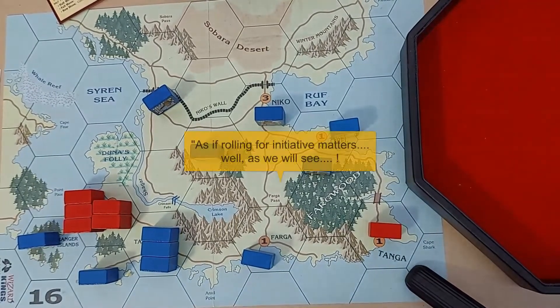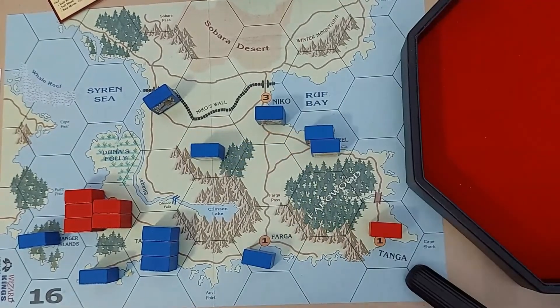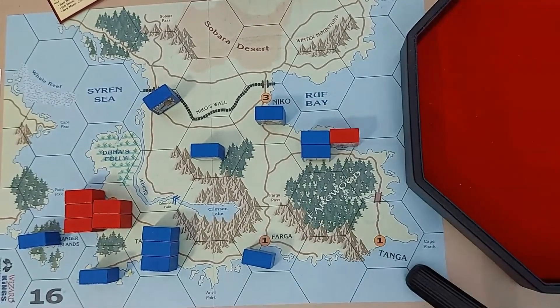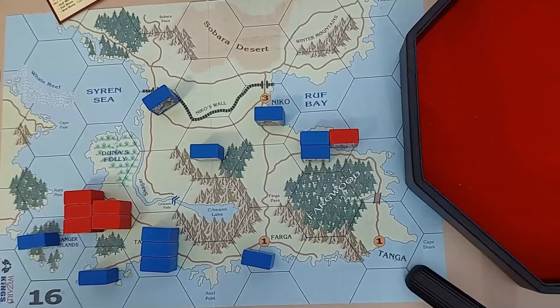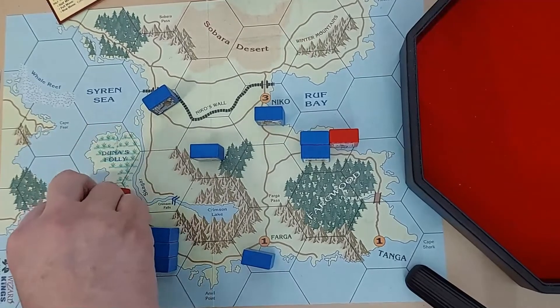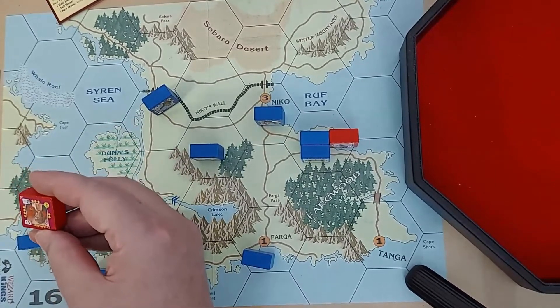We'll roll for initiative — not that it really matters. The Amazons will have to go first. For lack of anything better to do, they would sacrifice themselves there — it makes sense to do a spoiling attack out of there. They could pin those three units, and leave two in there — that might save them. Leave the castle and pin these three here so they won't be able to move. That's not a bad plan — so that would leave the castle and the Charmer in Bradun.